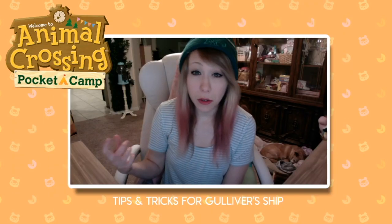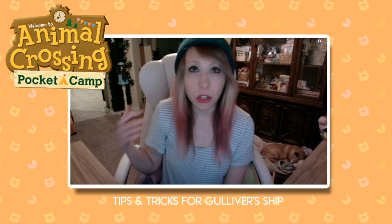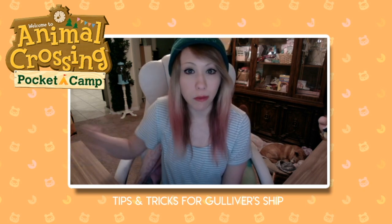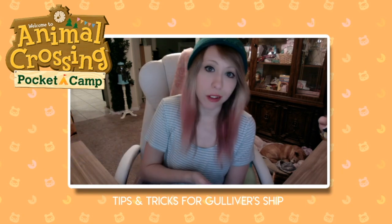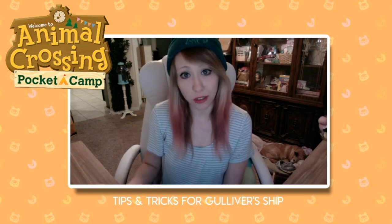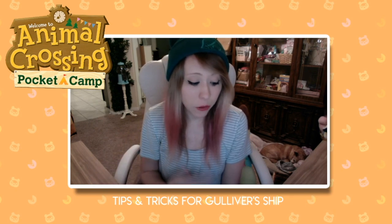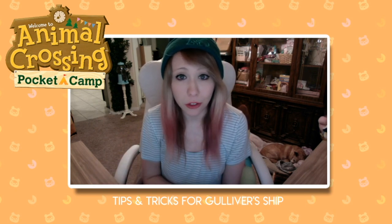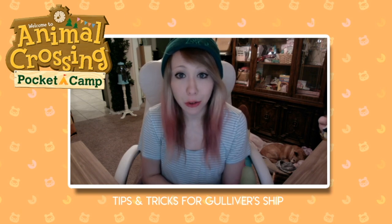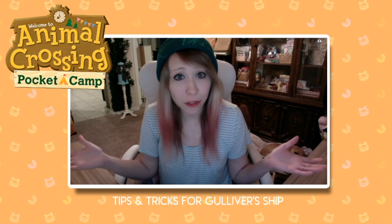So just to reiterate and review, my tips and tricks for Gulliver's Ship: number one, compare items — see whether it's a better deal to just ship off raw material or craft an item. And then if you're going to craft an item, consider how much material it's going to take and how much time it's going to take. Really it's just a lot of comparing. These are the tips and tricks I've been using for a while now to get the most out of Gulliver's Ship, because I love these snacks along with gaining all these villager maps so I can have all the villagers unlocked.